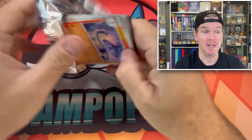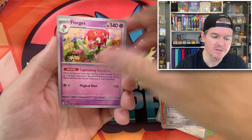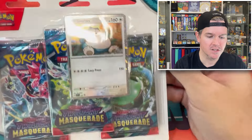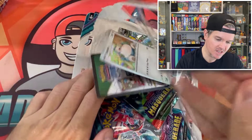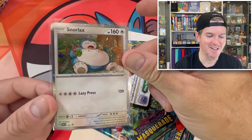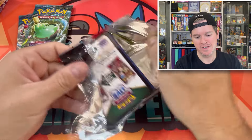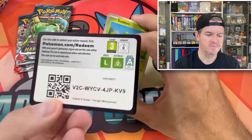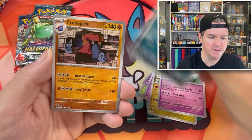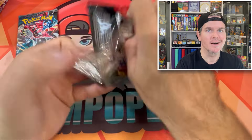Apologies guys, the facecam's playing up — keeps freezing. I'm keeping an eye on it. Third pack of the first blister — let's go. Snorlax! This is a beautiful Cosmos holo promo, SVP-122. I did draw a little beard on one of these in my live stream — shout out to Hairy Snorlax, actually I think someone got that in one of the giveaways. Teal Mask Ogrepon — I think he's actually got a bit of playability. We'll probably go through the top cards of this set. Things are moving around a bit still, the set's still pretty new. We got another Ogrepon — the Cornerstone Mask Ogrepon. I think I may have that already. These are much better than the ones I did on stream.